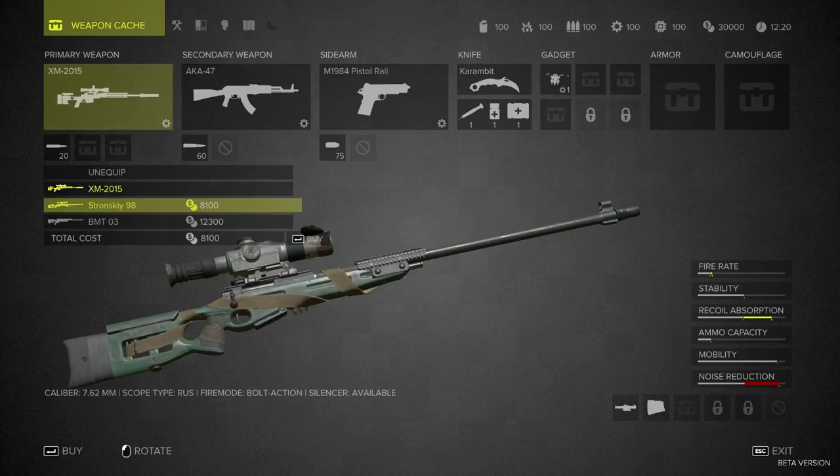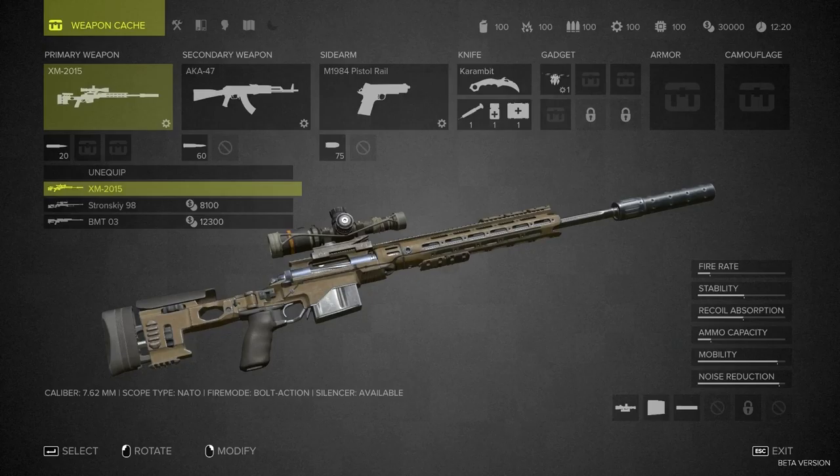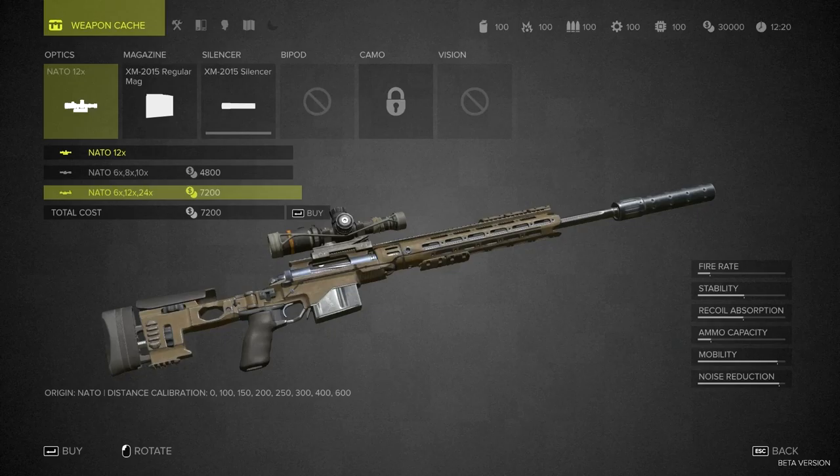More recoil absorption, slightly higher fire rate — not silenced, apparently. I feel like we kind of want a silenced sniper rifle. 338, 762... It would be neat to play around with the Lapua Magnum round here — I think 338 is Lapua Magnum, could be wrong though. We'll just stick with the default. For the scope, probably want an adjustable zoom scope instead of just 12x — which is expensive, though. Now we can switch between 6x, 12x, and 24x magnification.